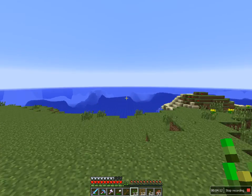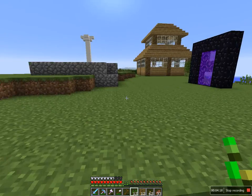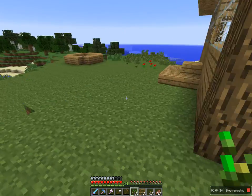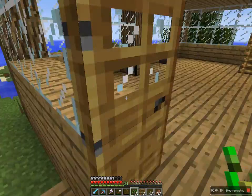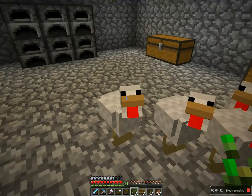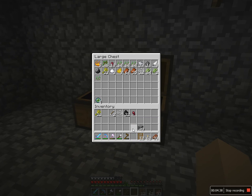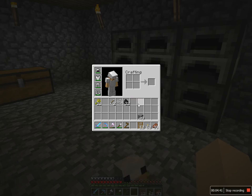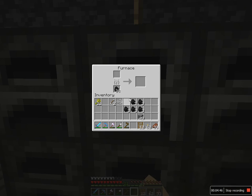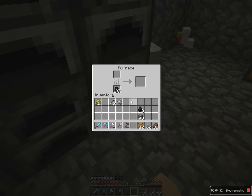You might have figured out which one I'm going to do based on the descriptions I gave — I'm going to do the ocean. I'm just going to modify my inventory real quick, put some unnecessary things in and take some necessary things out. I'm going to build it out of cobblestone, about 40 or so blocks away from the shore, and I'll start out with a 10 by 10.